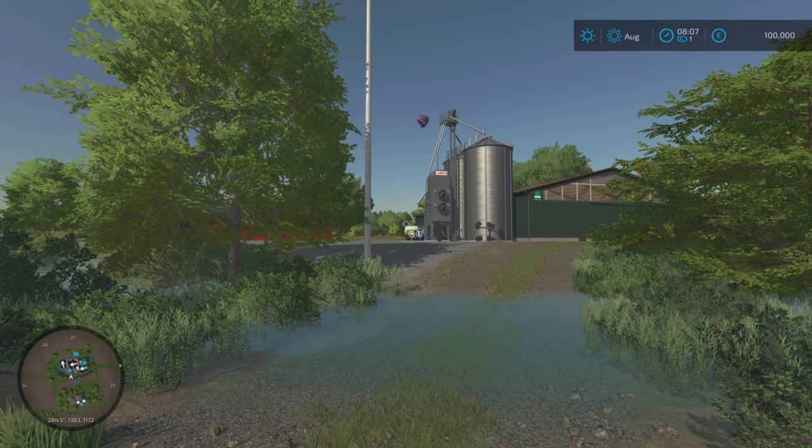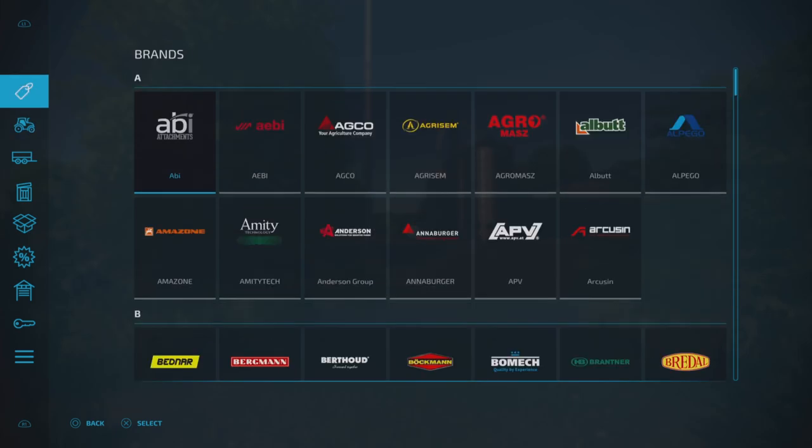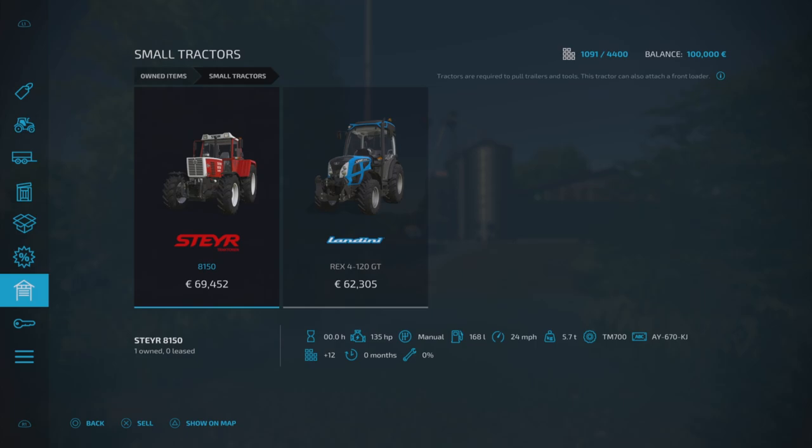Let's touch on slot counts while we're here, because we're already outside the main farm. In new farmer mode I am at 1,091 slots. So it is a little bit up there, but you do start off with quite a bit of equipment. In small tractors we've got two: the Steyr 8150 and the small Landini, which is going to be ideal for your grape work and if you wanted to move into olives as well.